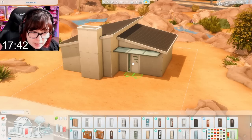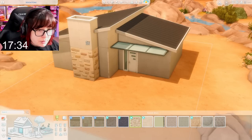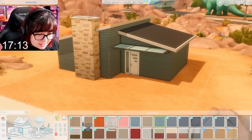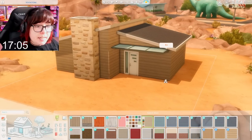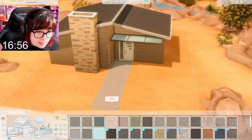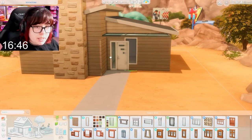I kind of want this door from Get Famous — I think that will look quite nice here. Probably a stone for the fireplace piece, though I don't know which one I want. Maybe just a siding. I don't really like that. I'm being way too indecisive — I have a whole house to still build. For right now this is fine, it's very beige. Let's get a pathway going leading to the road and some windows. I'm thinking the ones from Snowy Escape because they're still big but not wall height.